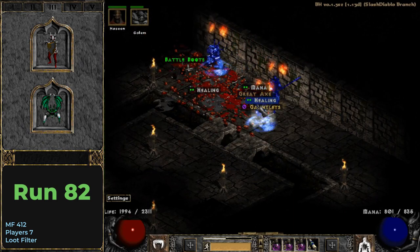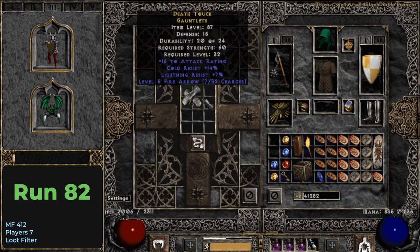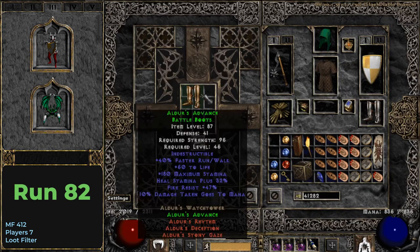5 runs later I find one of the most useful set items: 40% faster run/walk, 50 to life, a high amount of fire resistances, and 10% damage taken goes to mana, that will keep your mana globe full. Yes, these are a pair of Aldur's Advance.